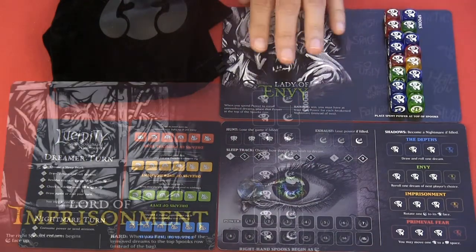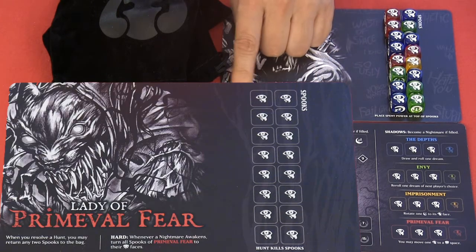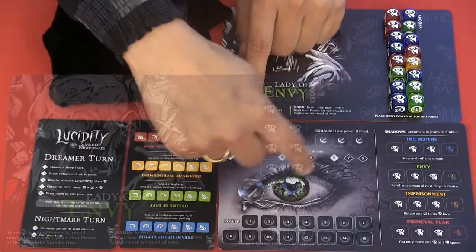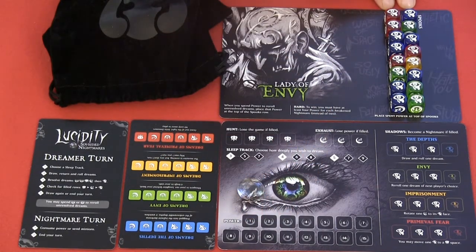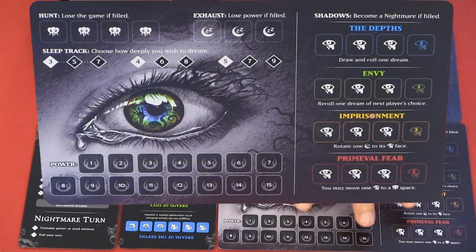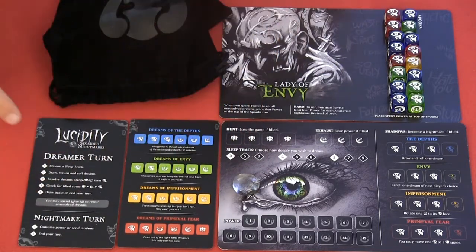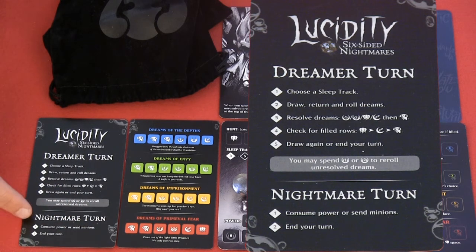In the solo version we will use this board. There are 4 different boards we can choose from, with an easy mode and a hard mode. I've chosen Lady of Envy on easy mode. Whenever we want to use one of our powers to re-roll an unresolved die, we place it up here on the spook track. These spooks we have to deal with in the solo version. All players receive a dream card, a marker, and these player cards showing all the different die faces. The nightmare face is not active in the solo version.